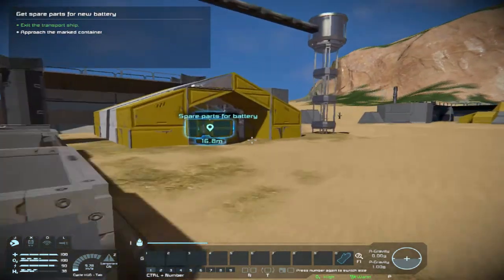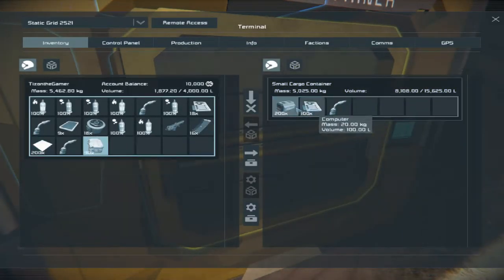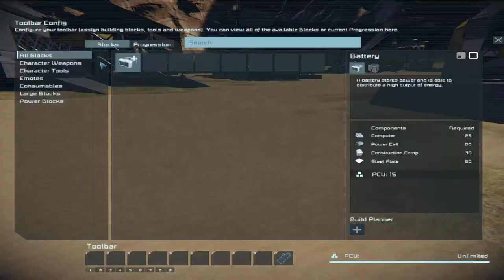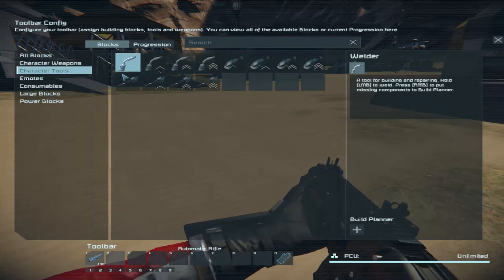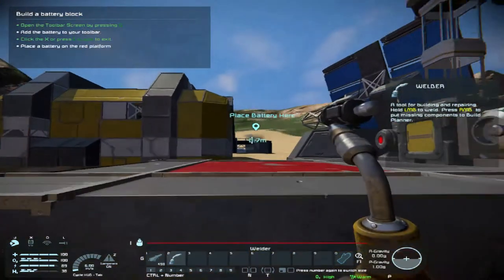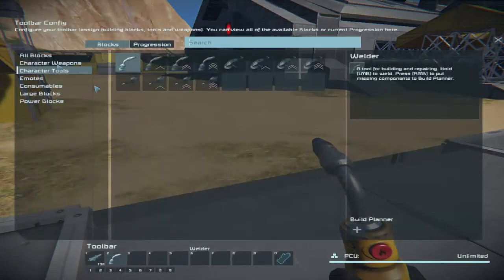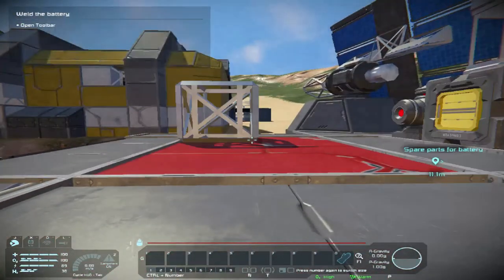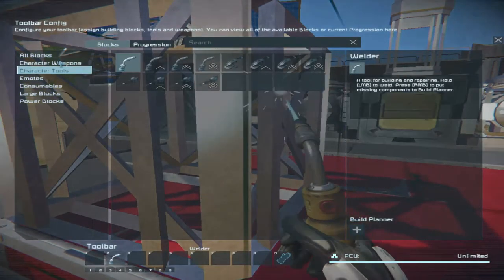Spare parts for the battery — oh yes, I see. I have the parts now and a welder. Can I just equip the welder? Wait, I should already have a welder — oh, I still have this, okay. Place a battery here. Add battery to your toolbar — that's not how you add batteries. Now I gotta flip together. Can I get back to character tools? Why is it doing it automatically?